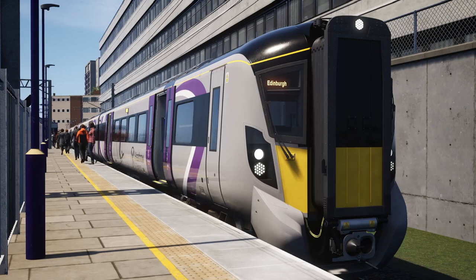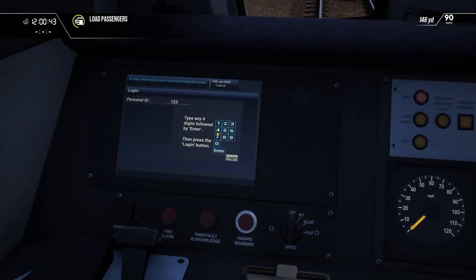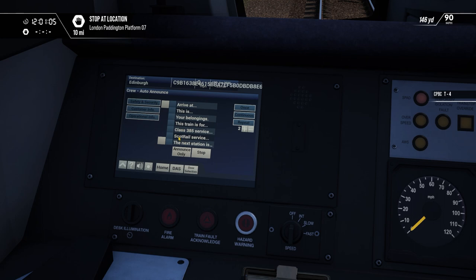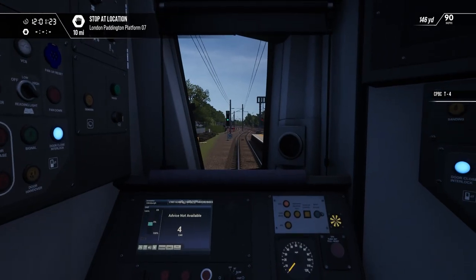Hello everybody and welcome to Train Sim World 3. Today we are at Hayes and we are taking this Heathrow Express liveried class 385 — not to Edinburgh, definitely not to Edinburgh — instead we're taking it just to Paddington. After some login screen fiddling with destination set to Edinburgh, the customer info doesn't work, and we haven't set the reverser yet, but right, let's go.